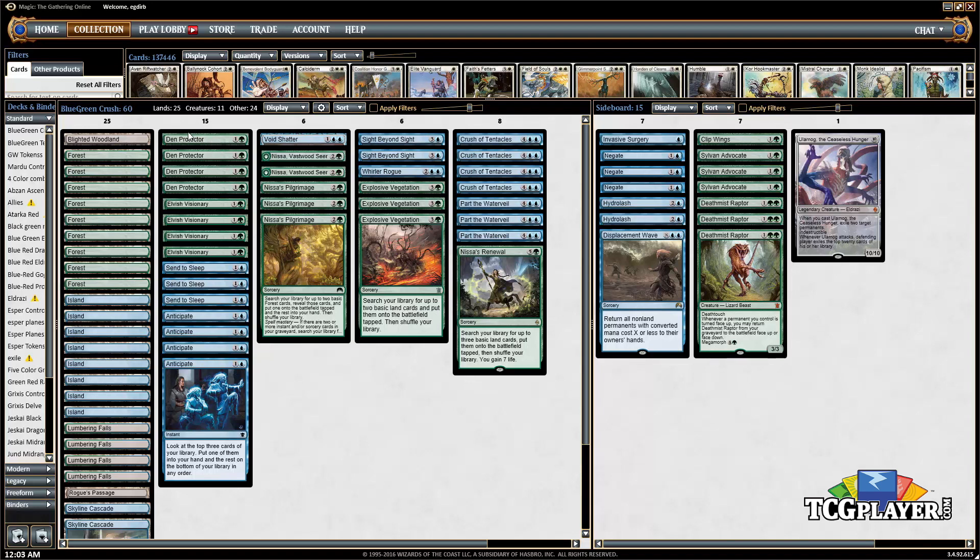At three mana, we've got Nissa's Pilgrimage — a standard ramp spell. Three copies make sense here, and we've got enough forests to cast it with spell mastery and find two additional forests plus the one we put into play. Similarly, Vastwood Seer also finds a forest but can be used in a variety of ways. We're going to get to seven mana a lot of games, Nissa is going to flip most of the time, and it's a nice way to ramp out lands and draw cards.